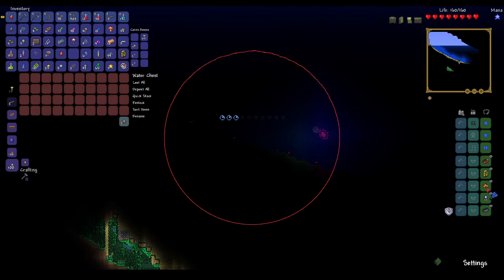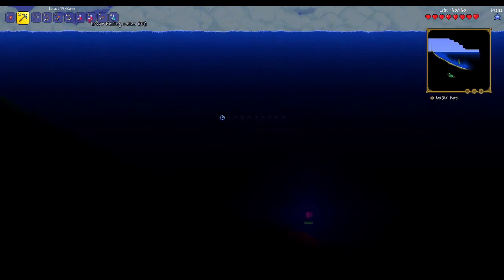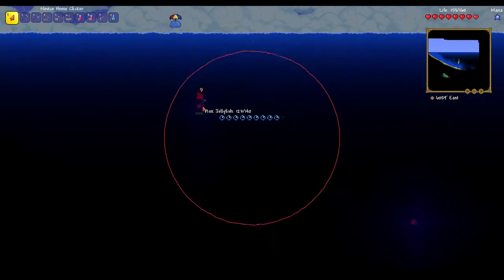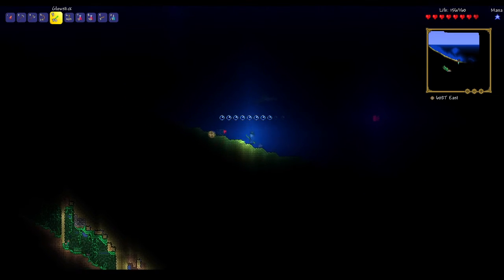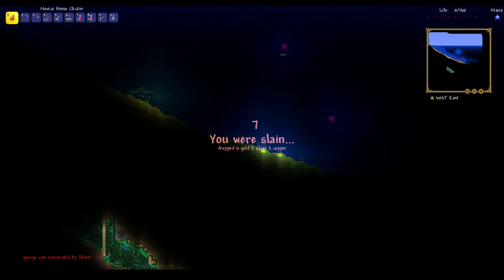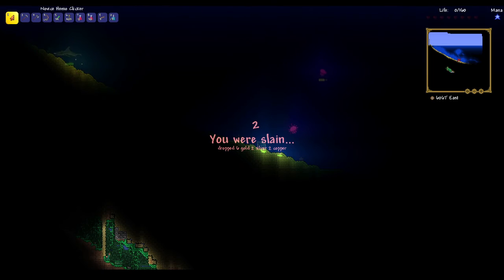I can actually put these on right now. Actually, it makes it a lot easier. Let's get it. Oh, blow sticks out. Oh, that's a shark. Oh, that's six gold. That floating piggy bank would be pretty nice right now.